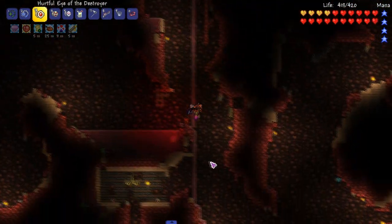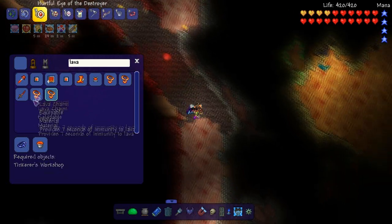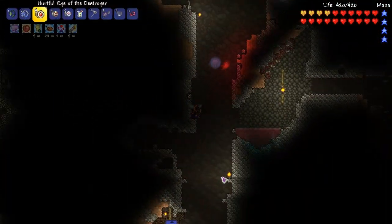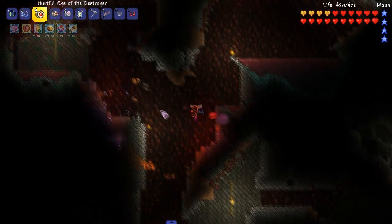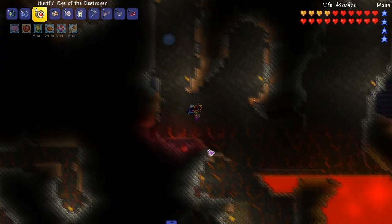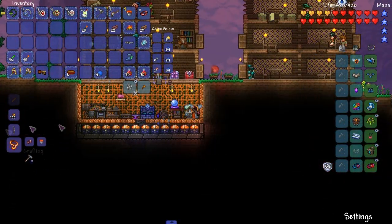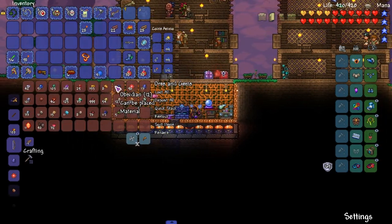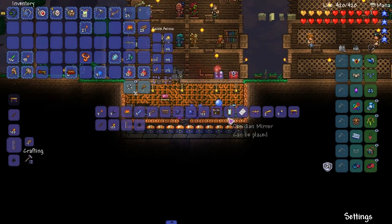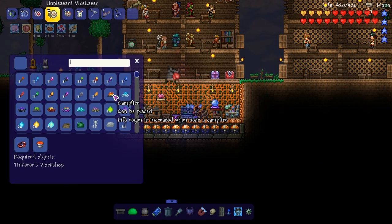Obsidian skull we can get easily, waterwalking boots we can get easily. Lava waders — lava plus band of regen, or lava plus band of mana star — whatever that is. So we'll go for the regen one. I can just switch this into one — it doesn't matter, craft it from both of them. That dude was scary — it's a Calamity mod enemy, terrifying. Let's drop on down. Lava, here we go. Let's craft this baby at the tinkerer's workbench. Boom. Now we just need obsidian — please tell me I got obsidian. Of course I don't have enough.